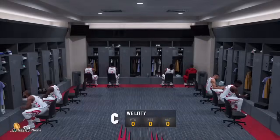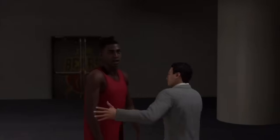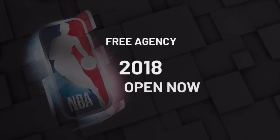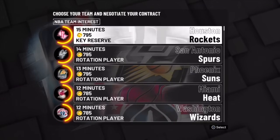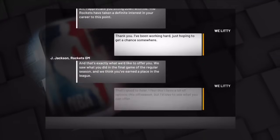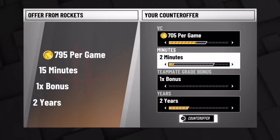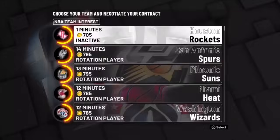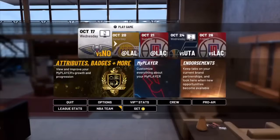Now we're going to quit this game and start the one minute glitch. It's the same thing — make any player, it doesn't matter what build you make. Skip the prelude just like last time. I believe the one minute glitch is way more effective than the zero minute glitch. Pick the Houston Rockets, lower your VC contract down to 705 VC, set it to one minute quarters — not zero minutes. Counter offer if they don't take it the first time. Then skip the cut scenes and start your first NBA game.